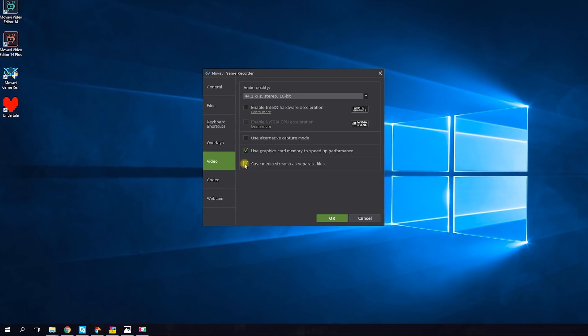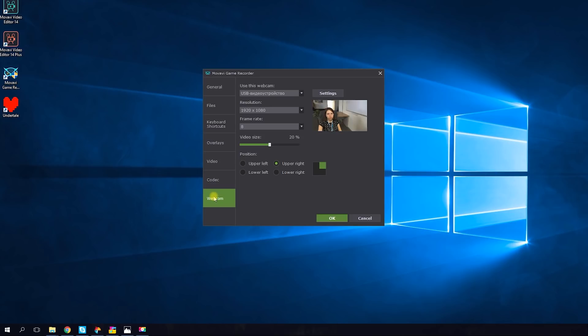One of the neatest features in Movavi Game Recorder is saving media streams as individual files. When recording webcam and main on-screen videos simultaneously, the results will be recorded as separate streams, like layers, and saved in different files. This can be useful later, enabling you to edit the files separately. You can also set the resolution and frame rate for your webcam, as well as set the position and size — it makes the whole project very convenient.